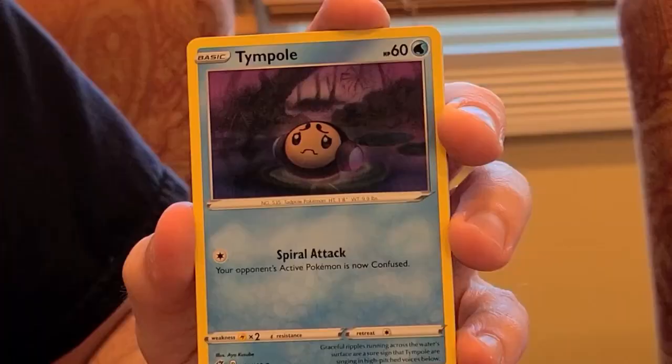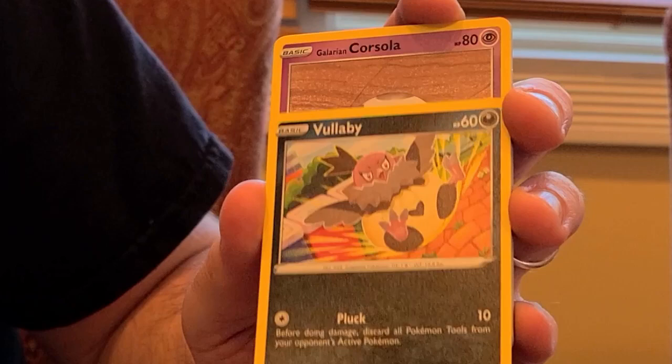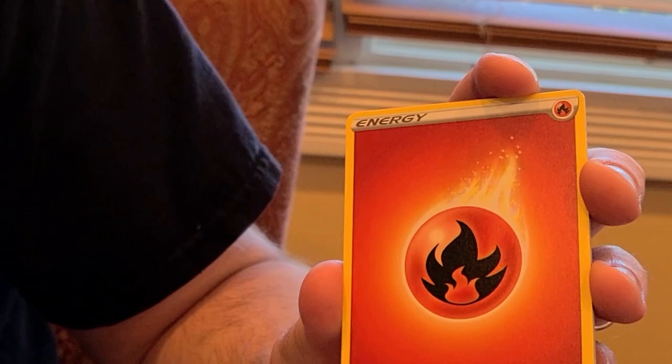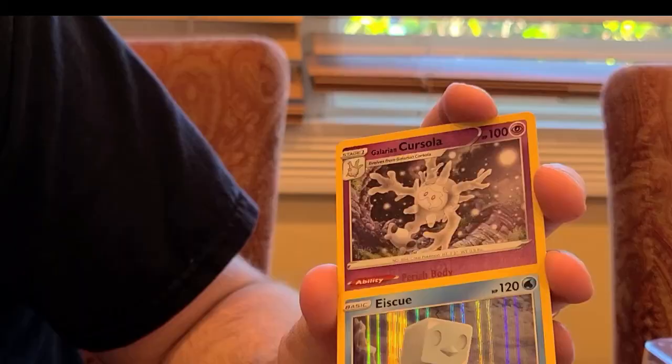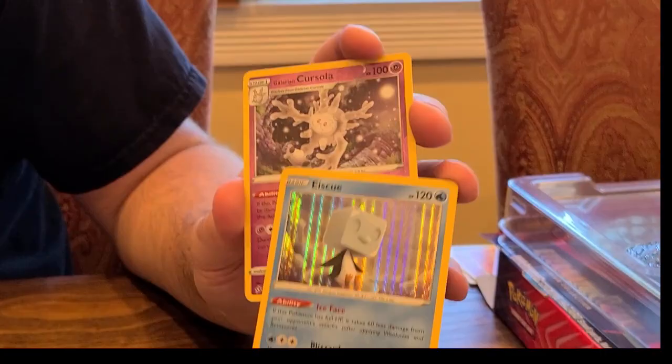Let's pick another pack — we'll take this one with Inteleon, my favorite starter from Gen 8. Let's see what's inside. We have Tympole to start — looks a little sad, he's a tadpole — Vullaby, one of my other favorites. Moving on to Mandibuzz. We have a Galarian Ponyta, Toxel — a baby born to Toxtricity — Galarian Mr. Mime, Fire Energy, Alcremie, Hawlucha, Indeedee, an Ice Stone, and a Galarian Cursola. It's a very fun Pokémon. Put these guys off to the sides here.